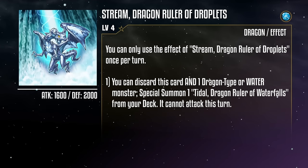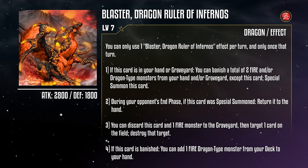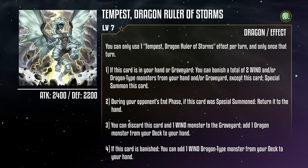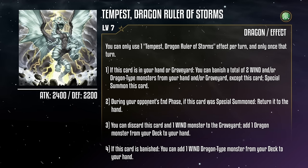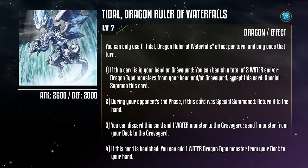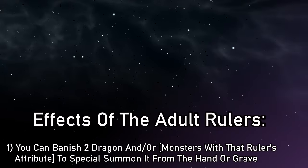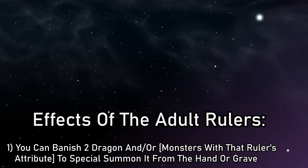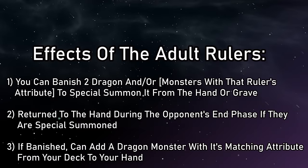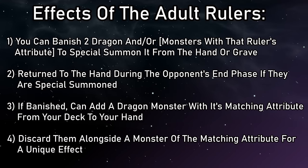Next up, we have our adult rulers, all of whom are level 7, and all inexplicably have the combined stats of 4600. Blaster, Dragon Ruler of Infernos, is a fire monster with 2800 attack and 1800 defense. Redox, Dragon Ruler of Boulders, is an earth monster with 1600 attack and 3000 defense. Tempest, Dragon Ruler of Storms, is a wind monster with 2400 attack and 2200 defense. And lastly, Tidal, Dragon Ruler of Waterfalls, is a water monster with 2600 attack and 2000 defense. Each of them come with four effects, all of which are mutually exclusive, so you can only use one of them each per turn. The first is: if it's in your hand or grave, you can banish a total of two dragons and/or monsters that share its attribute from your hand and/or grave, except itself, to special summon this card. During your opponent's end phase, if they're special summoned, you return them to the hand. If banished, you can add a dragon monster of its same attribute from your deck to your hand. And lastly, you can discard them alongside a monster that shares an attribute with them for a special effect unique to each.